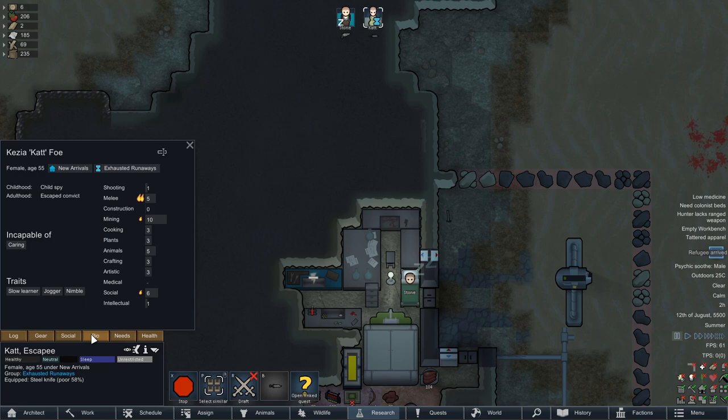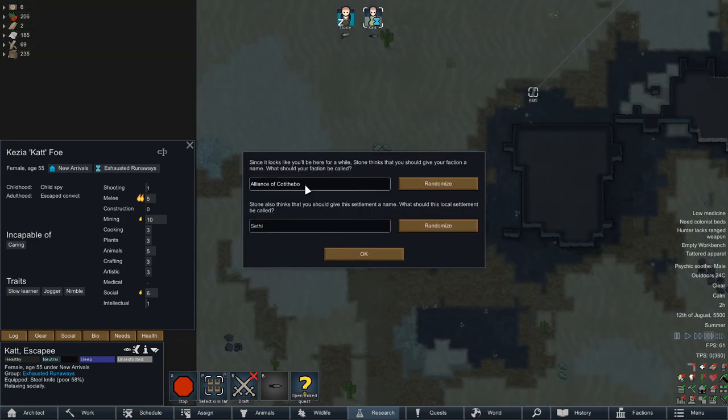A 55-year-old escaped convict. At least you're pretty quick on your feet, but otherwise you're basically useless, aren't you? Now, I have a feeling this is going to begin the trial of combat, so let the fun begin.